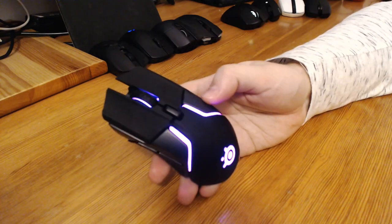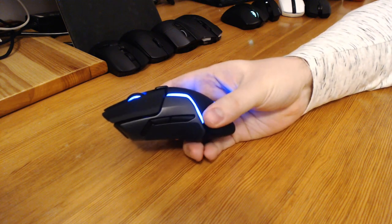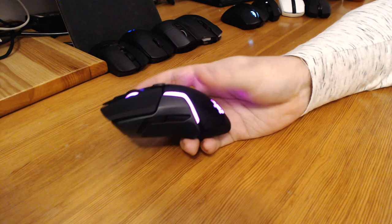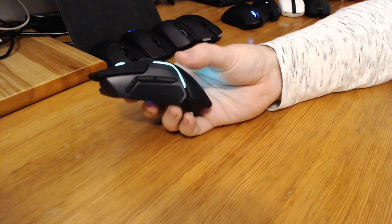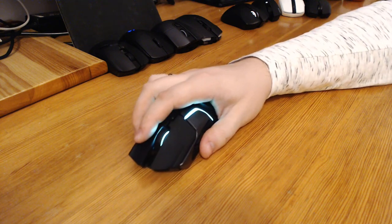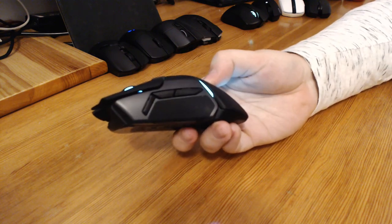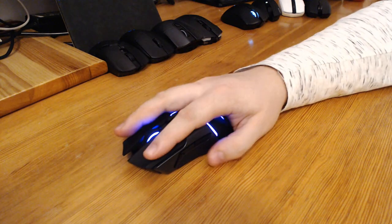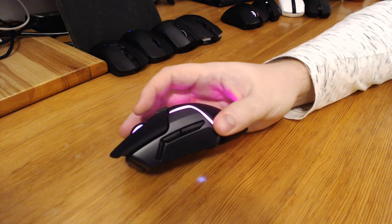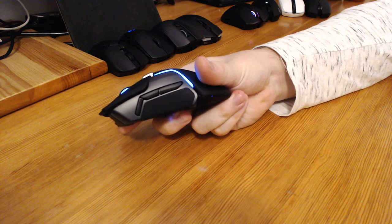Next up we have the SteelSeries Rival 650 — lots of RGB on this one, and with this mouse we are getting into some gimmick territory. It sits quite comfortably in a palm grip, the buttons are slightly rubberized which feels nice, and its profile fits quite well in my hand. On Amazon it's listed for $120, discounted to $93 right now; in Poland I paid around $112. The sides are partially rubberized for better grip, and you can actually take the sides off — they are magnetic.